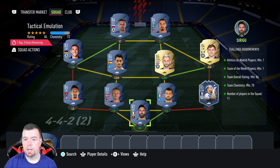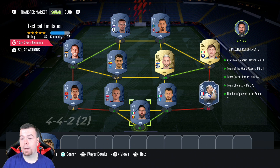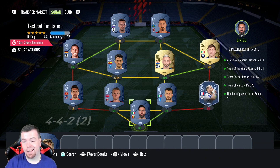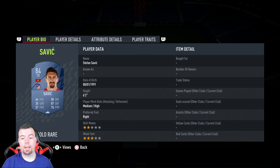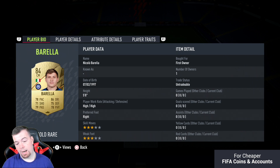For the tactical emulation requirements, you need one Atletico Madrid player. I've got Savic — he's the cheapest 84-rated Atletico Madrid player at the moment. Team of the Week minimum: one card. The cheapest 85-rated TOTW card at the moment is great for this. Team overall of 84 — we're exactly on 84, can't lower anyone. Team chemistry of 70 — we're exactly on 70. No position changes or loyalty needed; we've got strong links and 11 players in squad. The Italian league is always the best way to go because it's lovely and cheap.